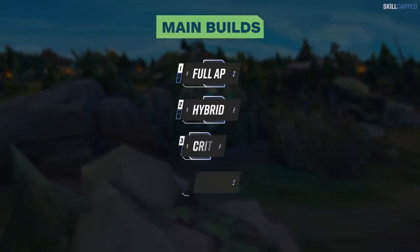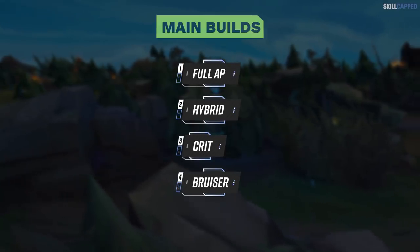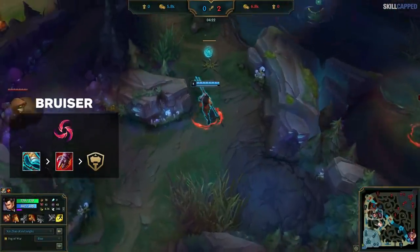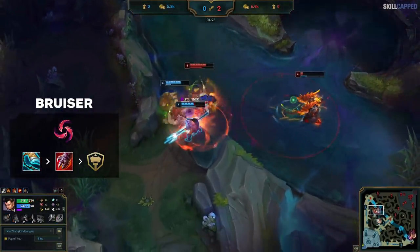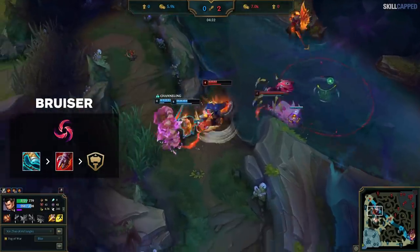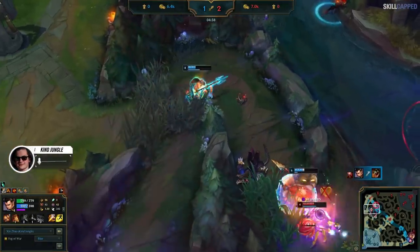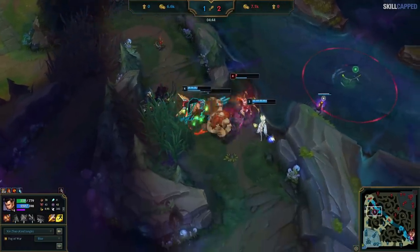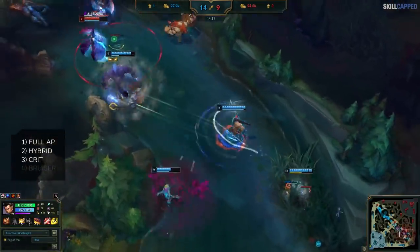The four archetypes are full AP, hybrid, crit, and bruiser. Each one has a very specific purpose and matchup. In competitive you'll likely see a bruiser build as it's the lowest in gold requirement and operates as a frontline engage. But when asked how he plays Xin, Kind said the way he plays Xin Zhao is a lot slower, really thinking about when to go in and maximize damage. Kind prefers to play him as more of a solo damage threat, which is where the other three builds come into play.